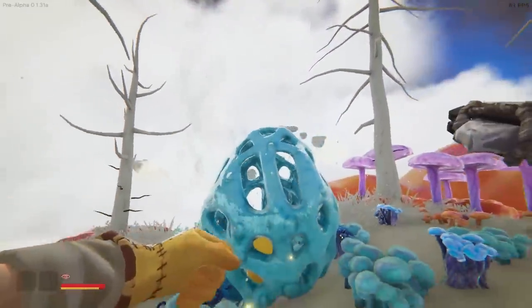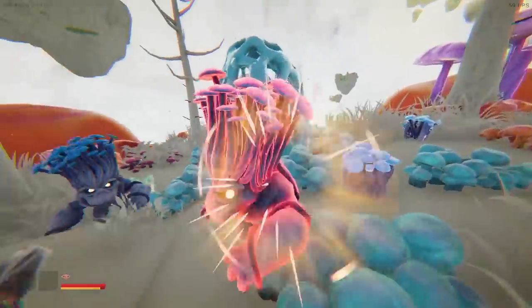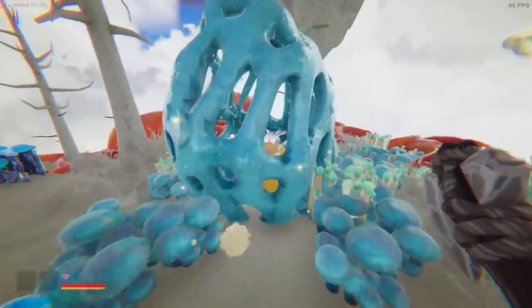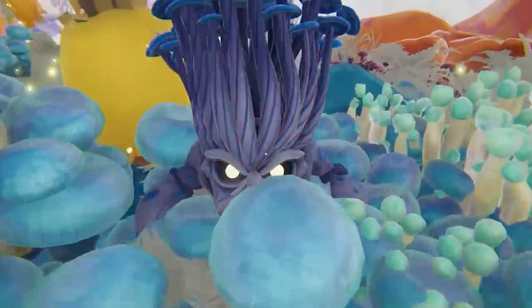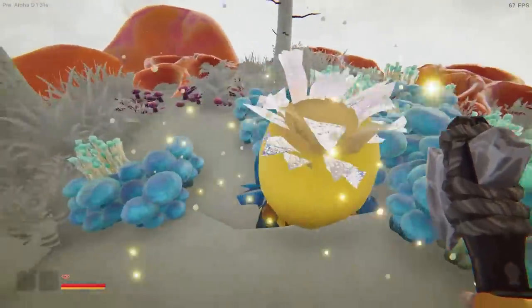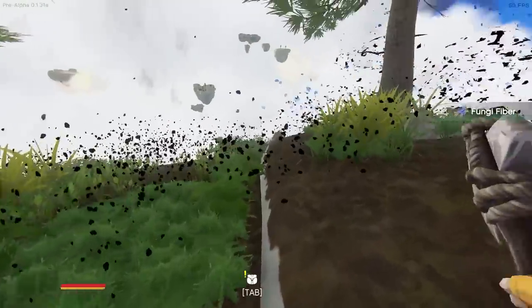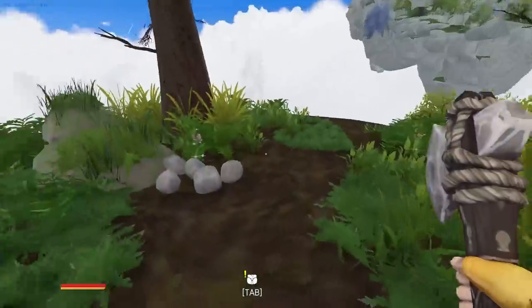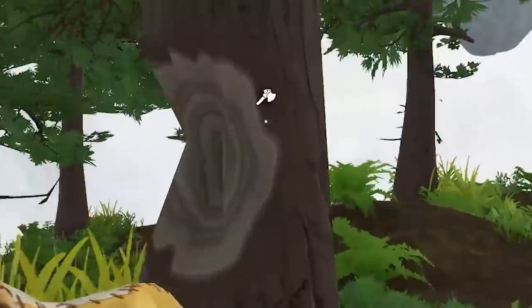We've unlocked this egg thing, so we keep whacking that. There's another architect - get back. And inside, a fruit - a forbidden fruit. Let's give it a whack. We have cleansed the island - no more architecture here. And of course there's resources like stones and trees to chop down. I found a potato seed - you can farm in this game now.